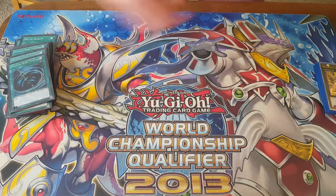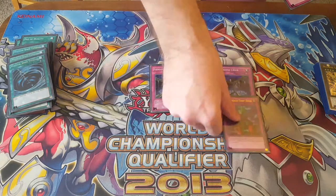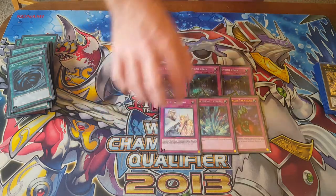And then the Traps. Since there isn't that much room for Traps, we only have room for 6 really — just 3 Fiendish, then Bottomless, Torrential, and Warning.